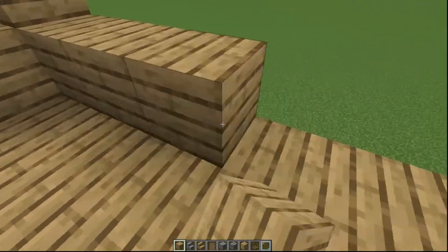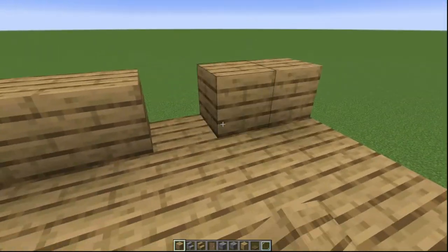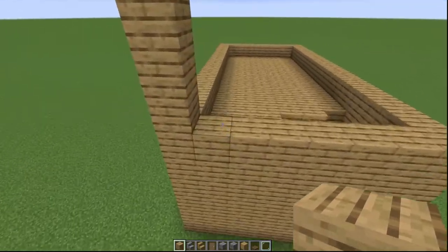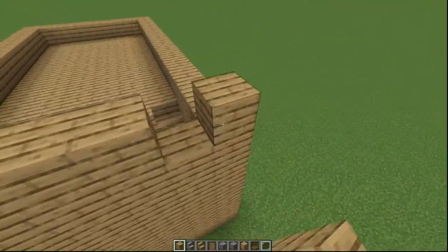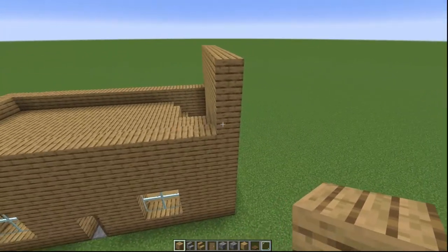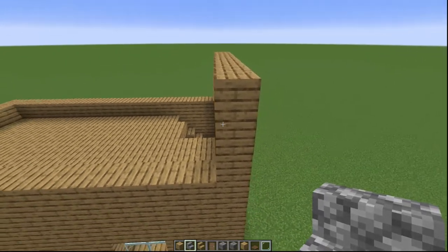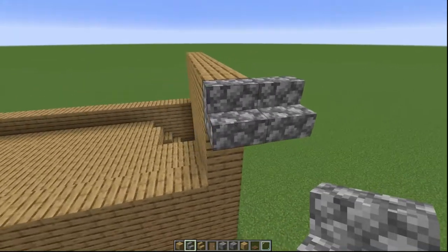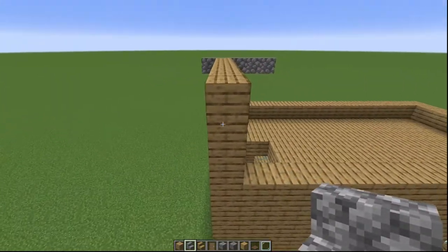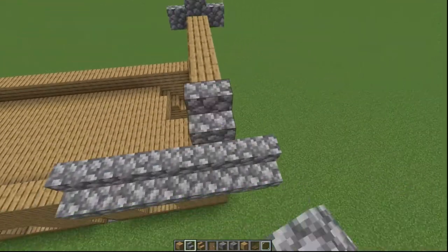Once we get to that fourth block, we're going to put in the gabled roof — a triangle shape. It's pretty easy to build and looks great, so it's a good thing to have in your building arsenal. This wall will be mirrored on the other side. At the fourth block up, we put a staircase for the roof all the way down that way, and the same on this side.